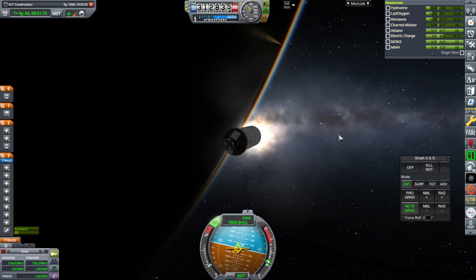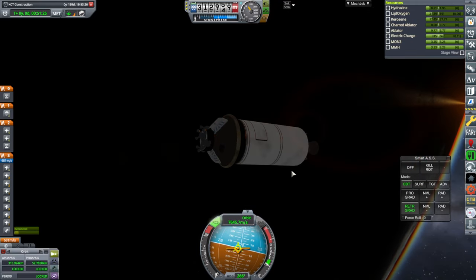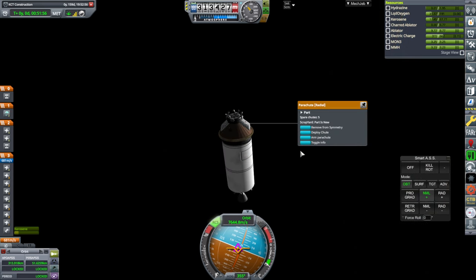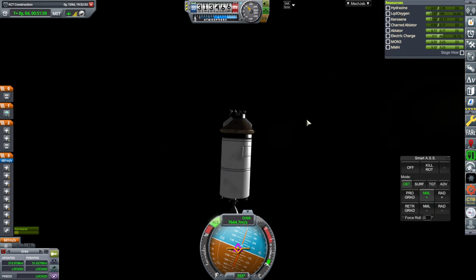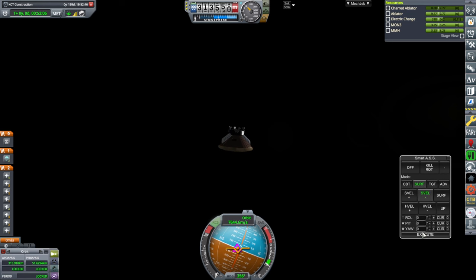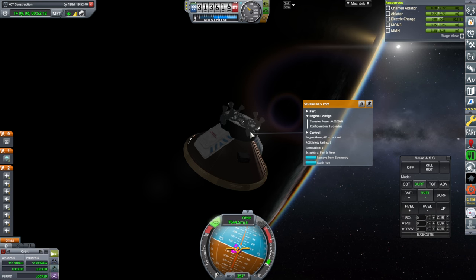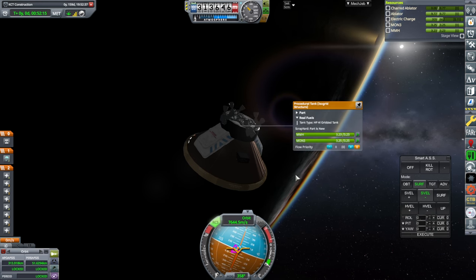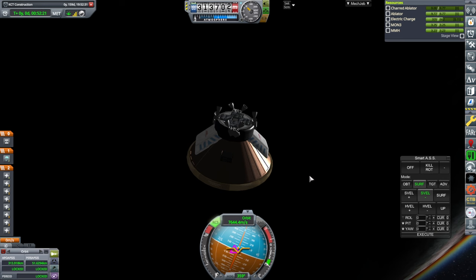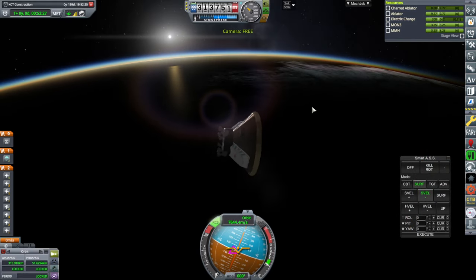Ignition. We'll take that 52-ish. I am going to arm the parachutes while I still can. Separating the stage. And then surface-relative negative velocity. These guys should be active. Oh no — I didn't have the hydrazine tanks. These are hydrazine thrusters, but that's the MMH/Mon-3 tank. Uh-oh. I did not see that coming.